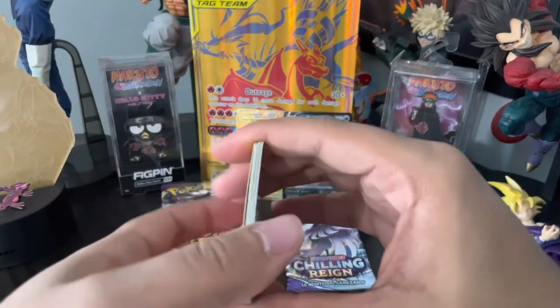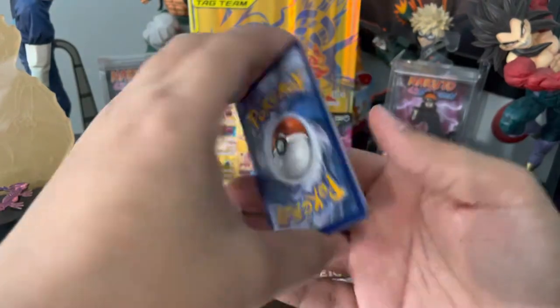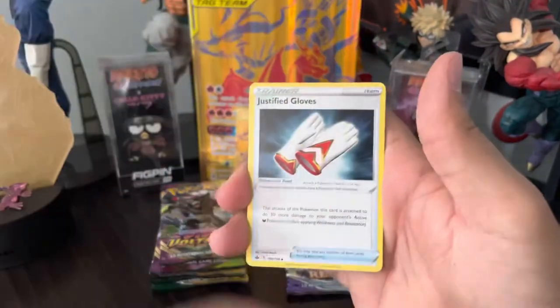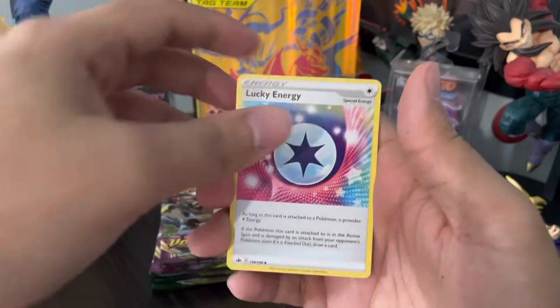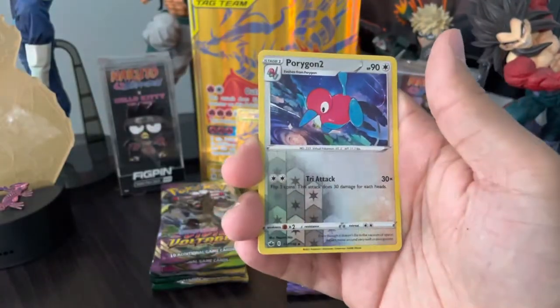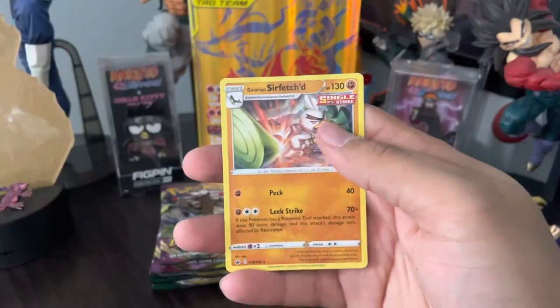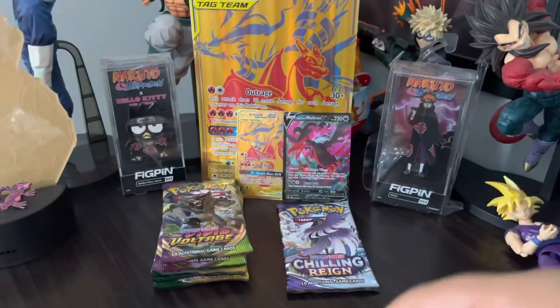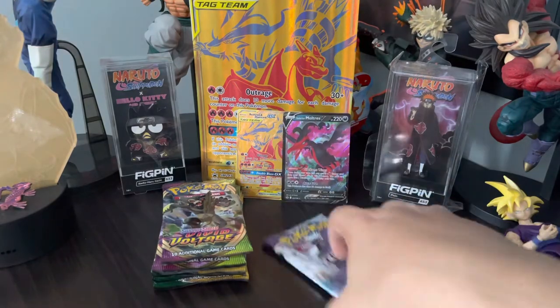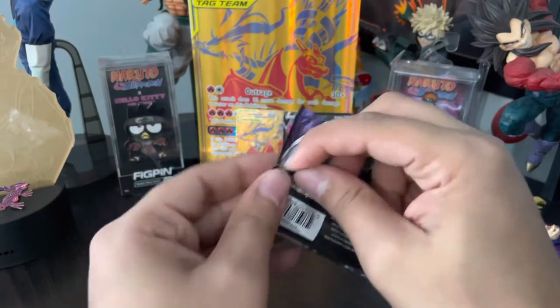Anyway, how's your day going? Even if it's going bad, try to find the positive in it — there's always a positive in things, it's just a matter of perspective. We got Porygon2 reverse holo and Galarian Sirfetch'd. Sirfetch'd is Farfetch'd's evolution — I didn't even know that!